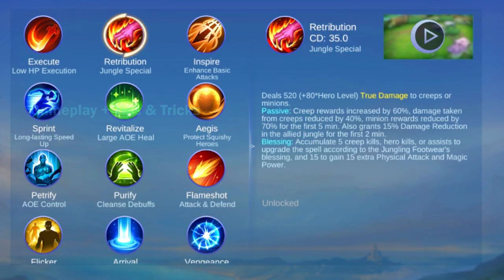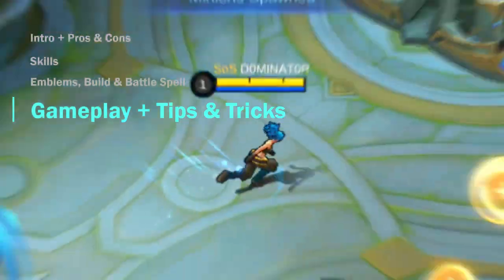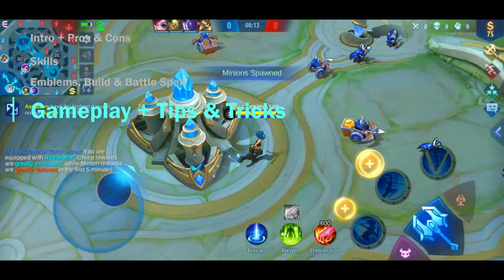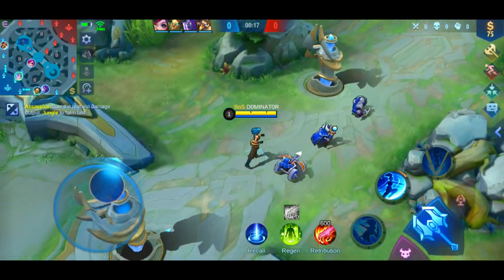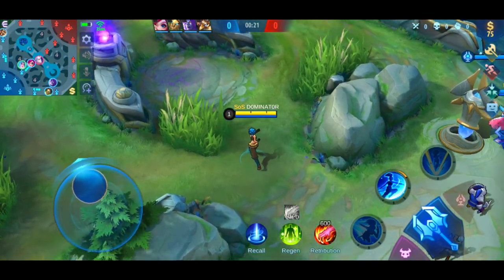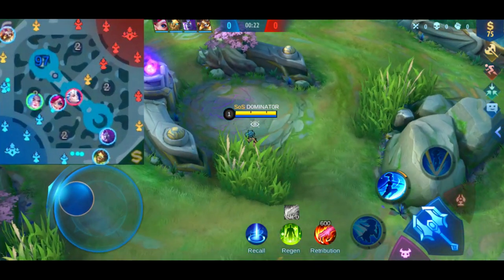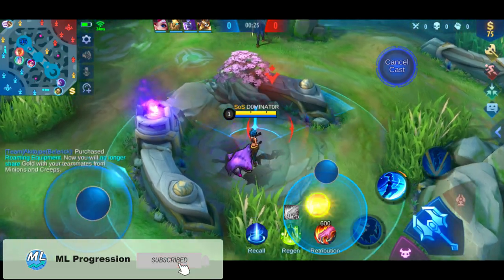For a battle spell you need Retribution, because Karina is a true jungle hero. When playing Karina, always start by buying boots first and level up and maximize skill 2 first, since this will increase your DPS. Then choose the buff camp with the little wander first, because this adds a good amount of gold when killing it.